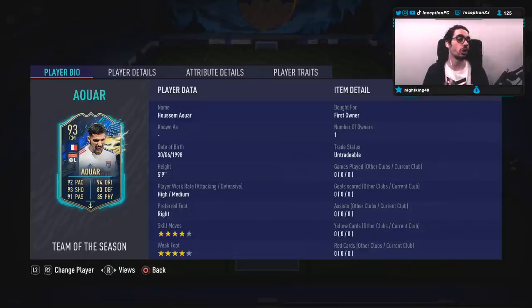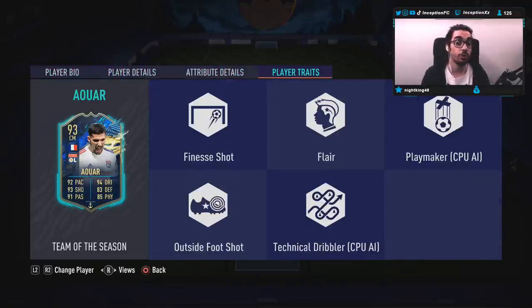I do see this card mostly being used in the right mid, left mid, center mid, CDM positions, but it is a card that you could potentially use in the attacking positions too. From his freeze card, when I tried him out, this guy is just such an incredible center mid to use in this game. We're going to be trying him out in different positions. In-game player traits, he has both the finesse shot trait, the outside foot shot trait, and the flare trait.